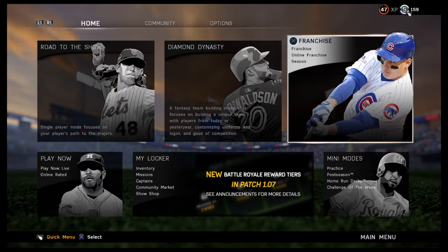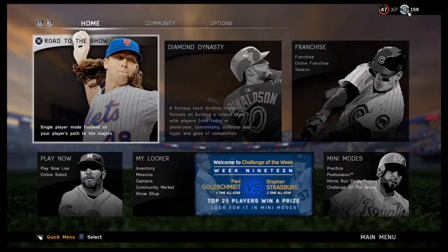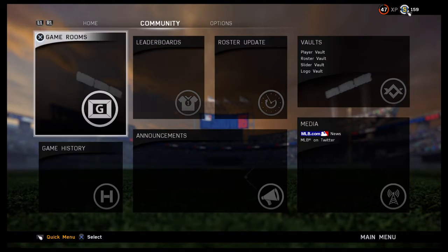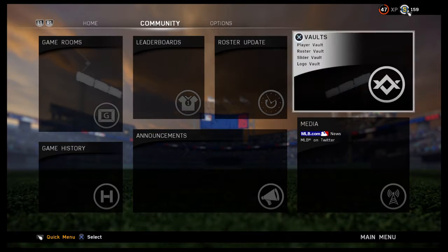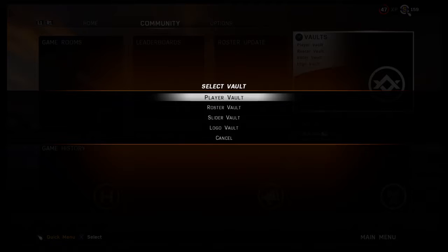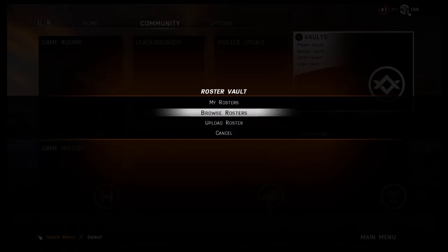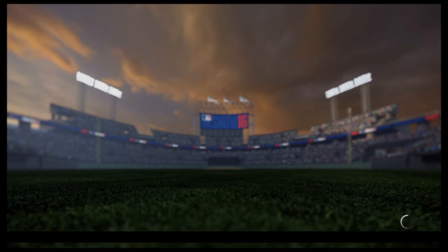Hey guys, what's going on? Today we're going to be showing you how to get the full minor leagues for franchise mode. First, what you're going to want to do is go to Vaults, click the Roster Vault — the second one — and then click Browse Rosters.